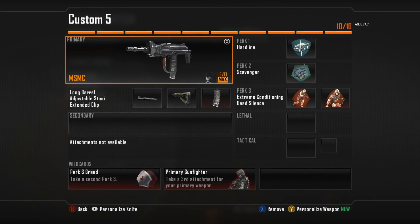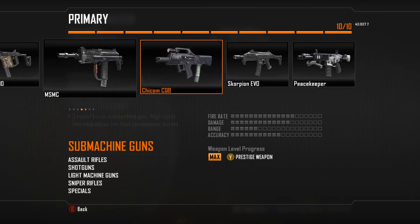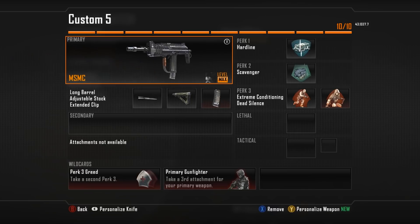What is going on guys, Fortunate here, welcome back to the channel. In today's video we are going to be bringing back some memories with the MSMC, one of the best guns — if not the best gun — in Black Ops 2. Some can argue there are a couple better guns, like the assault rifles, the M8, the AN94, but for me I think the best submachine gun was the MSMC: fully balanced, all-around gun.